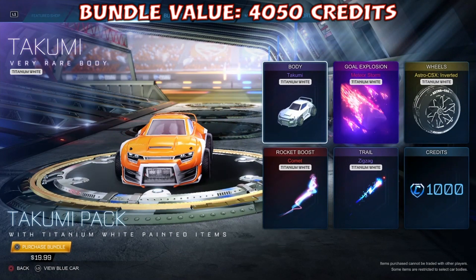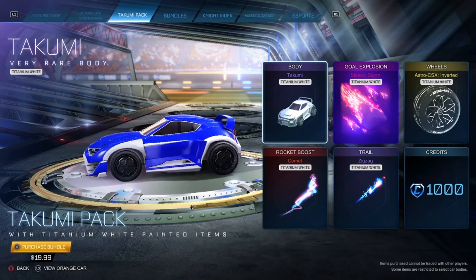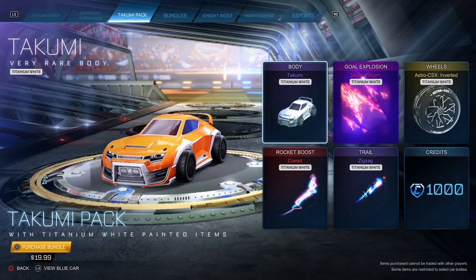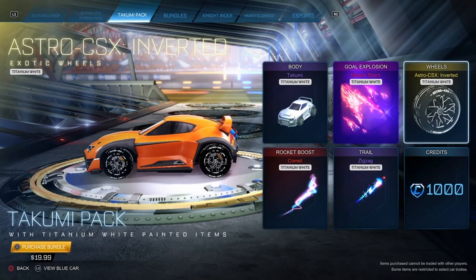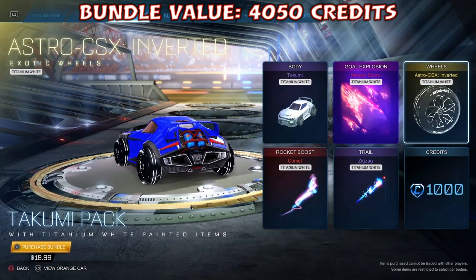This bundle definitely has the value. The problem is it's $20 spent on items that are locked to your account. As a recommendation, with 2,000 credits you could pick up the Meteor Storm Titanium White as it's dropping, and a Titanium White car — and you could trade those items away if you don't like them. But overall, I do recommend you buy the pack because it is valued at a good price, and it's a good set of Titanium White items, especially for newer players.